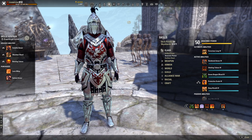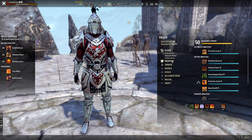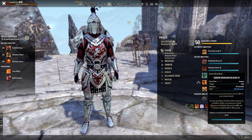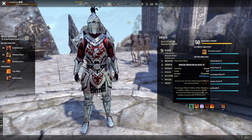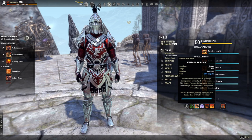Now for the second bar — we're running double sword and board, not sword and board with a destruction staff. The first skill is Green Dragon Blood from the Draconic Power tree. This heals you for 37% of your missing health and grants major fortitude, major endurance, and minor vitality, increasing health recovery, stamina recovery by 40%, and healing received by 8% for 23 seconds. Use this whenever you're in trouble or need stamina recovery.